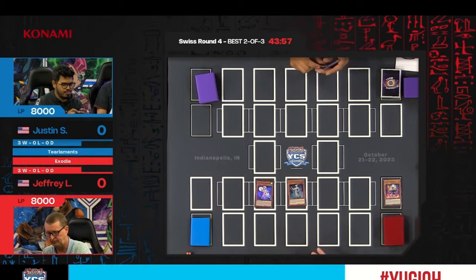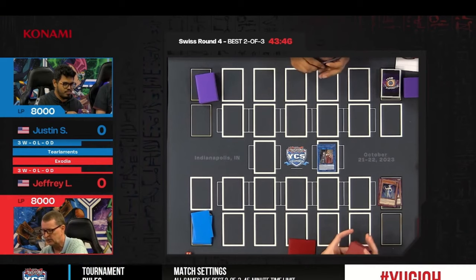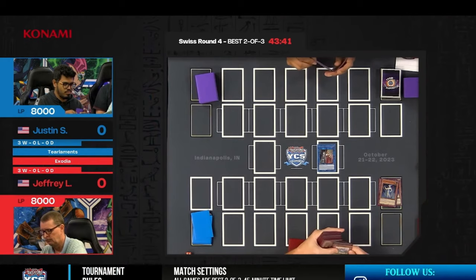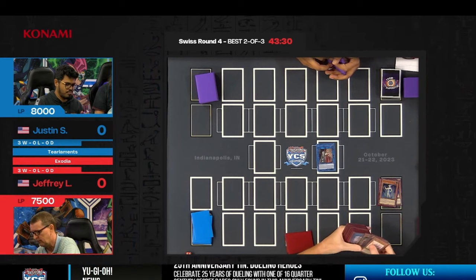It'll be interesting to see if Kelbek can actually work as an interruption. Jeffrey takes the two warrior monsters and goes into a Link Summon — Assault. Assault's first effect searches Two Tales of the Noble Knights. Typically that card gets discarded somewhere along the combo. The second effect puts a monster on the field, which will reveal where Jeffrey's going. He manages to add an Ignite, a pendulum monster.